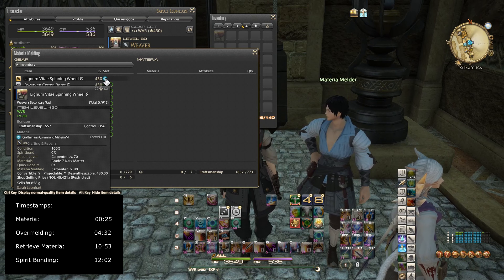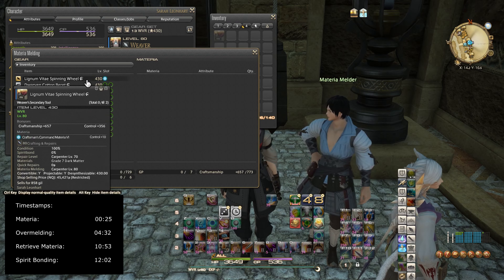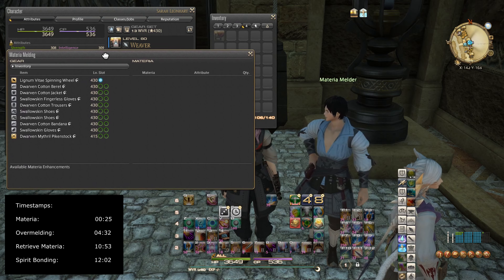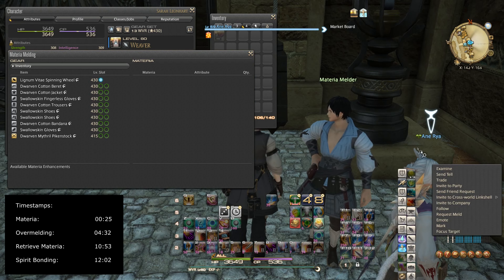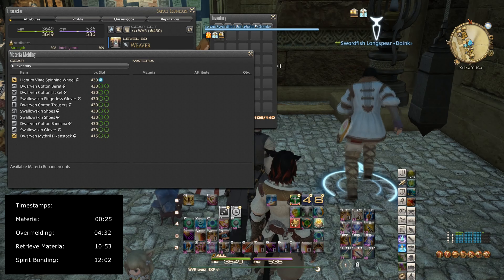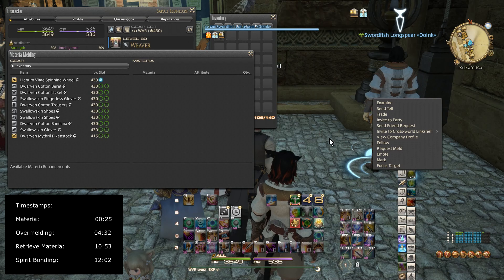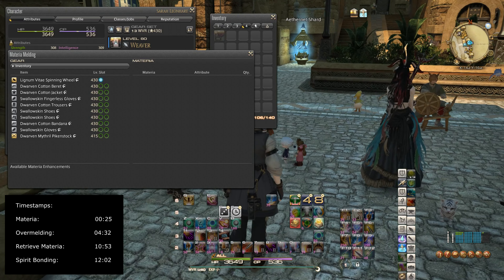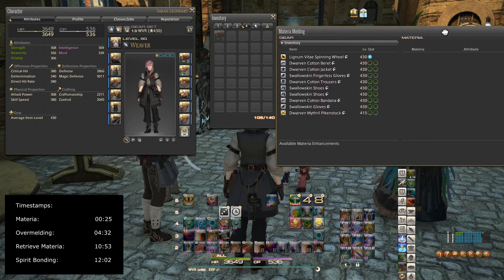Now I'm going to do what's called overmelding. The materia melder cannot overmeld — you need a crafter to do it. If I didn't have the class leveled high enough, I could click someone else and request a meld. I could click a player and request them to meld it for me — of course, there's most likely going to be a fee. But I'm going to do it myself since my class is leveled high enough.